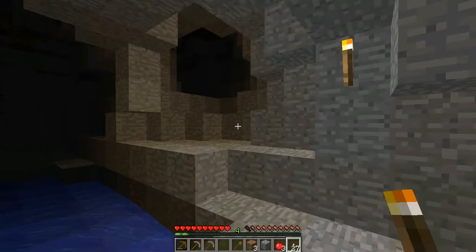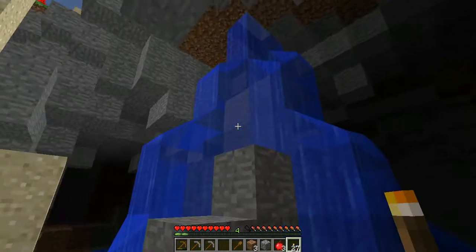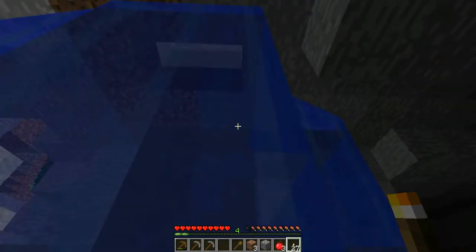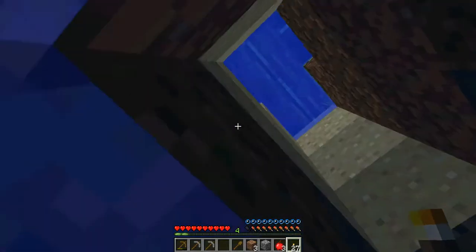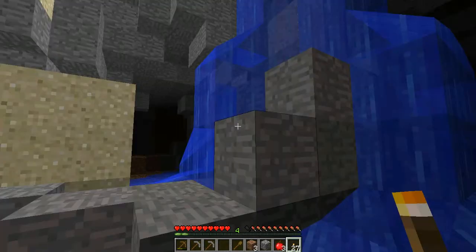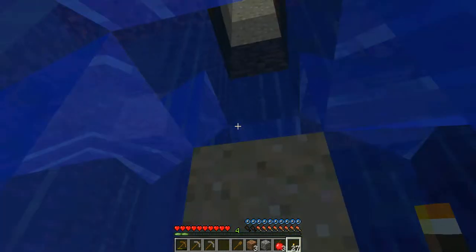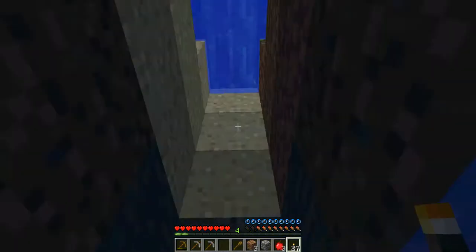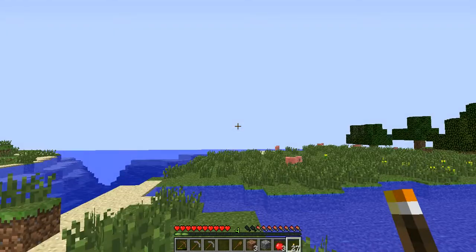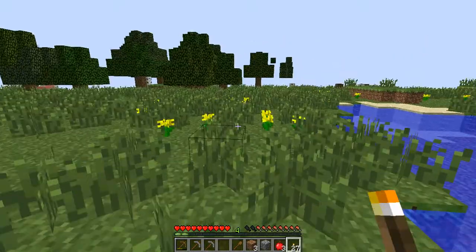I do not have any weapons or anything. I was going to explore down here, but I think we better go back and get ourselves weapons. I don't want to explore a cave without having weapons to defend ourselves. That's if I can get out of here. It would be so much easier if my mouse would work. The USB piece isn't working now. So let's make our way back to the house.